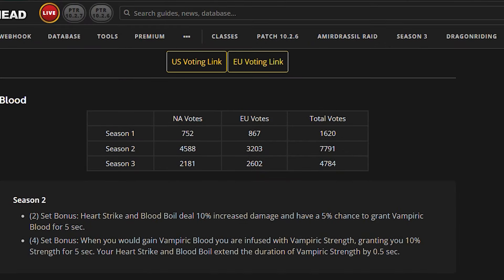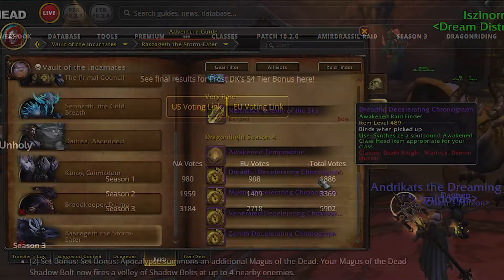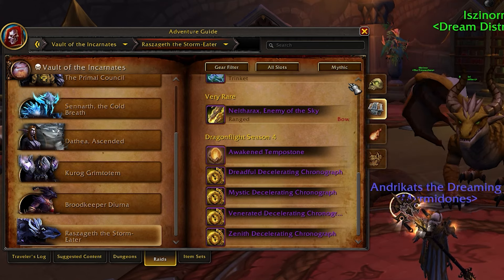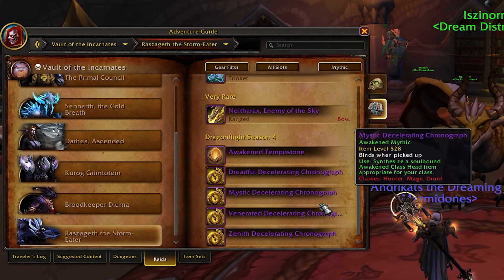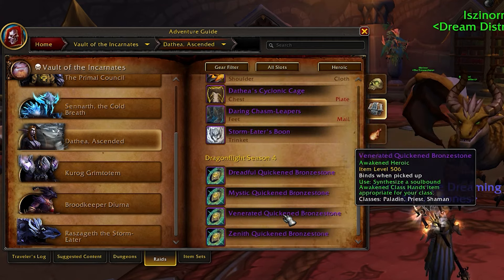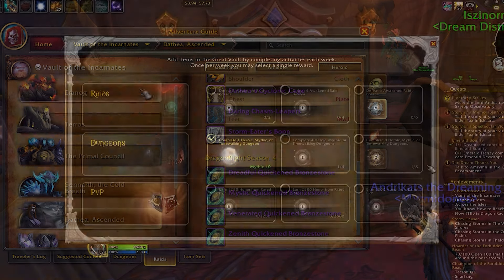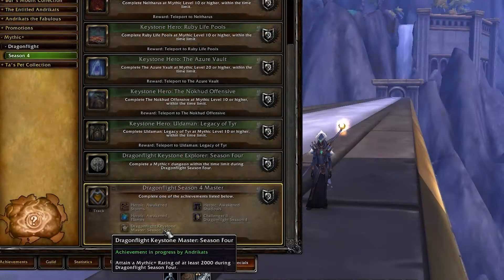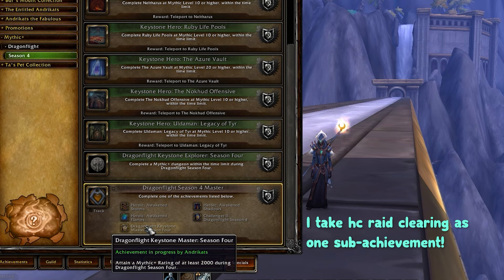Based on the votes for each spec and class, the most popular tier set will be introduced in Season 4. These can be obtained from the Awakened raid for the week, dropping from the same bosses that previously yielded tier sets. Your best chance to complete your tier set will be through raiding and the Great Vault, but if you are missing some pieces, you can always consider completing the Season 4 Master Achievement by completing one of three sub-achievements.